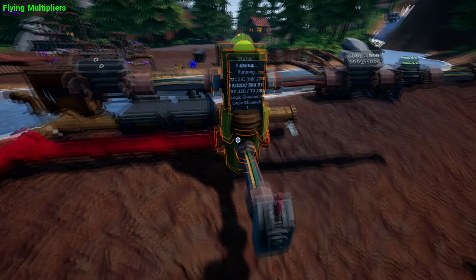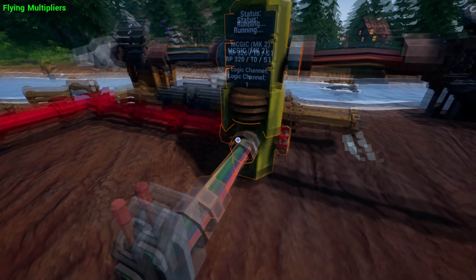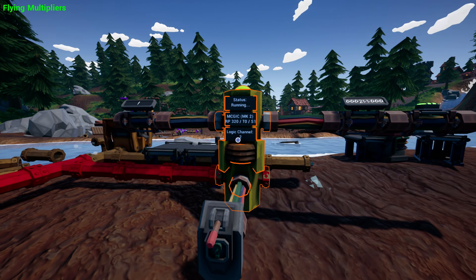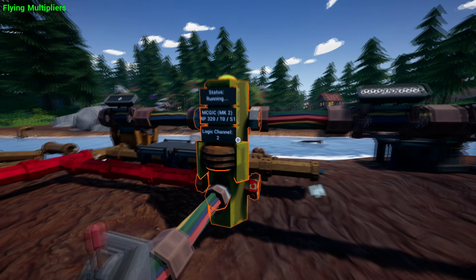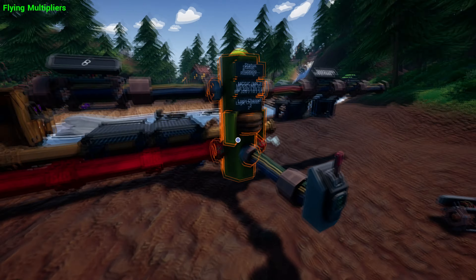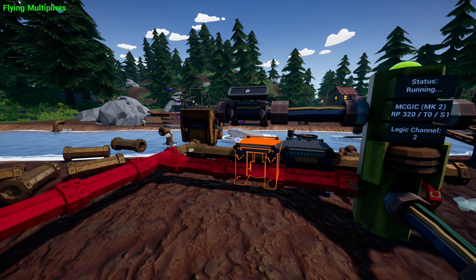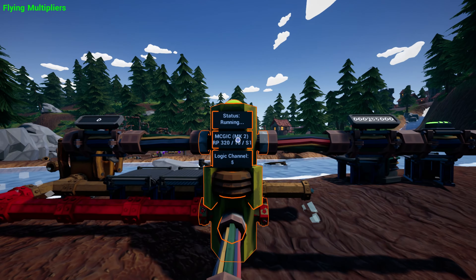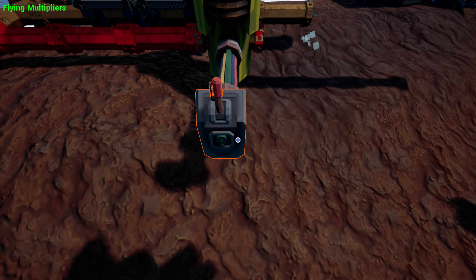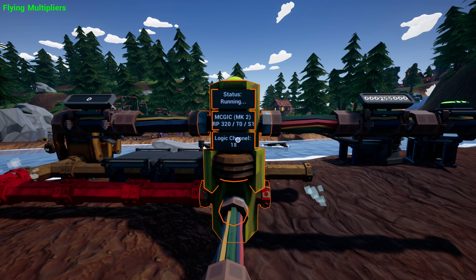There is also a red status — that's when you have too low pressure to run. When this is on a different channel than what I send — for example if I turn it to channel 2 and pull the lever — nothing happens, because it's channel 2 and I need to send 2 over the network. So if you have this machine and two machines to the left on channel 2, and you send the channel 2 signal into this machine using the output to go to the other machine, then the other machine will turn off. Depending on which channel it is, it will trigger.